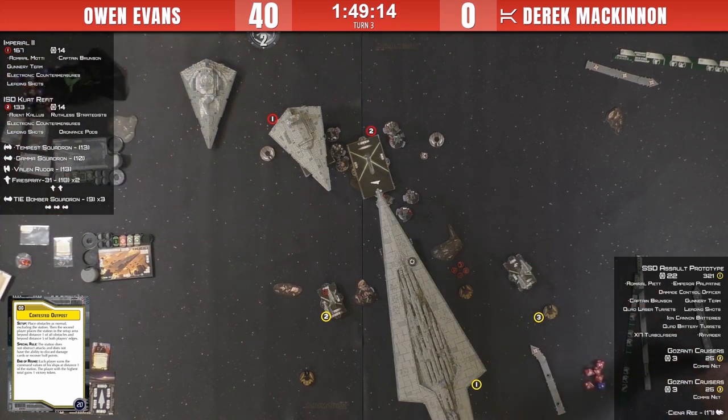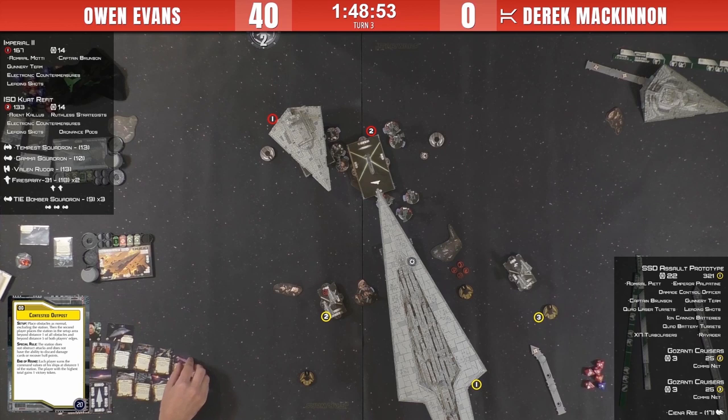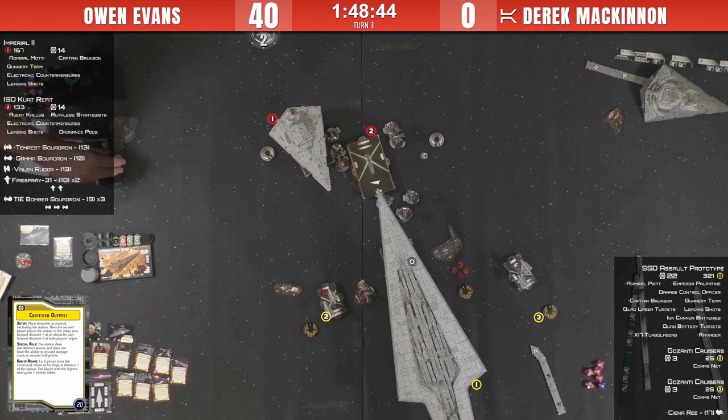Back to Derek - he activates Comms Gazanti number three, throwing more tokens to the SSD. Both are comms Gazantis, so more tokens to the SSD - almost more tokens than it can handle. Almost, not quite, almost. If only there was a Repair Crew on one of them.